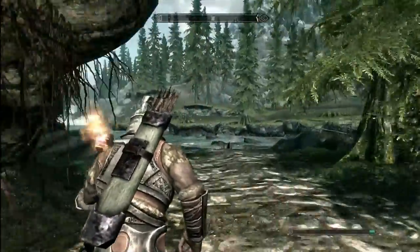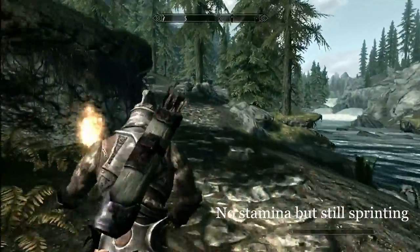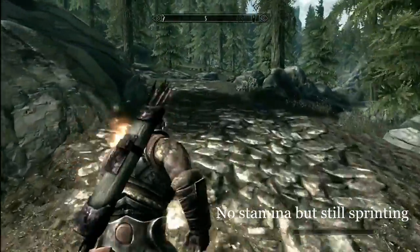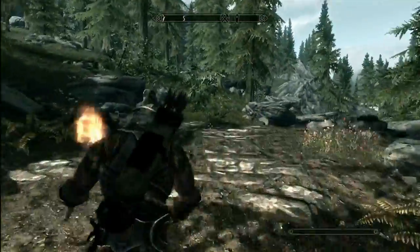Once your stamina gets low, hold down the left bumper and voila, you have infinite sprint. You don't even have to hold your left bumper down once you've got it. As long as you keep your left joystick pointed forward, you'll continue to sprint.